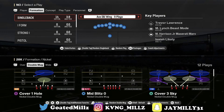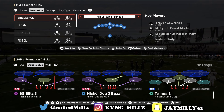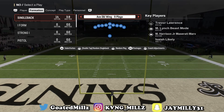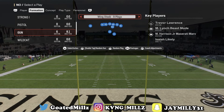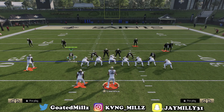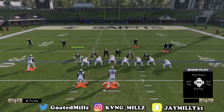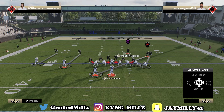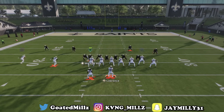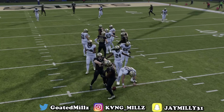Coming in at number one, the first concept is disengages up the middle. You want to look at a play like nickel dog three buzz, or a play like mid blitz. I'm going to come out in the mid blitz play and show you how to get instant pressure with the disengages. All you want to do is pinch the D-line and slam them inside — it is literally that simple. Get the defender on the running back and hover him over the left tackle. When you snap the ball, look at the pressure you're going to get: people coming off the edge and people coming up the middle.